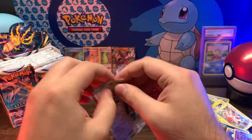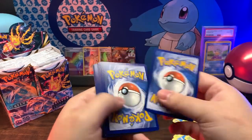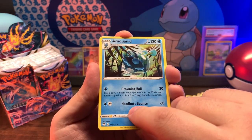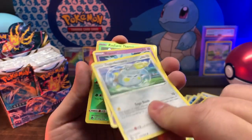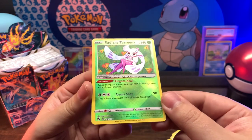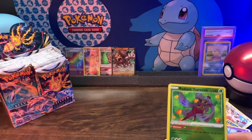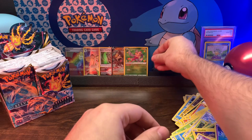Next pack. Fighting Energy, Klink, Emergency Jelly, Araquanid, Totodile, Clink, Stunfisk, Togedemaru - wow - Espurr. Ooh, Radiant Serena! From the Radiant Collection. And Gardevoir non-holo rare. That's a pretty decent pull so far, I'm not complaining. No sir.